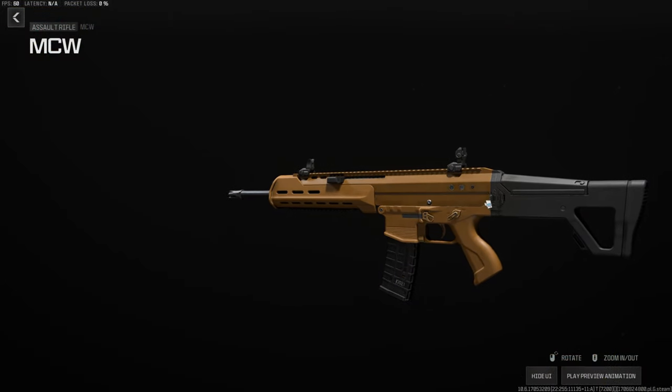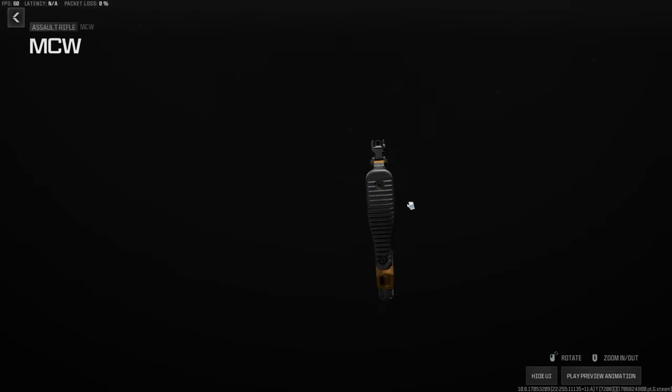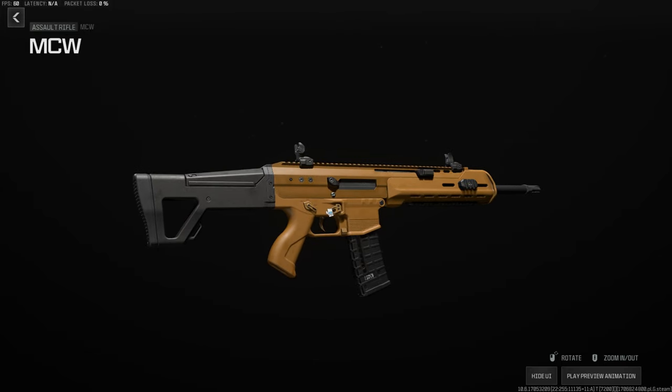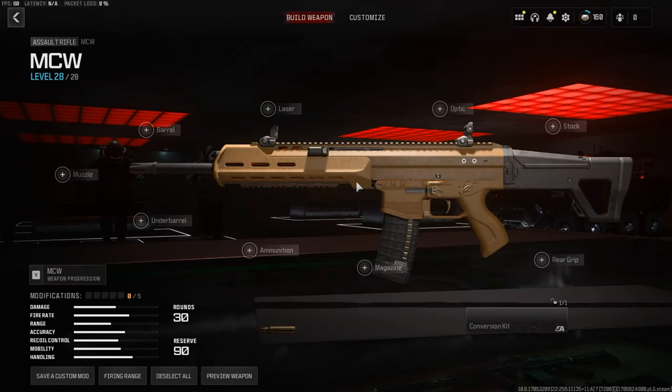To show this, I used a base version of the MCW with absolutely no attachments or customization as a test weapon. As you can see, there are no blueprints applied, attachments equipped, or even any camos on the gun, to ensure that there are no unexpected changes to the weapon's damage profile.